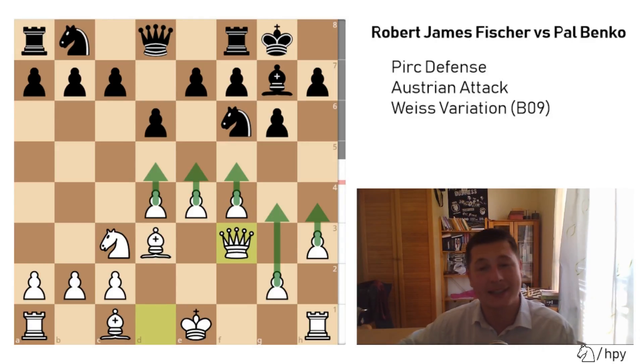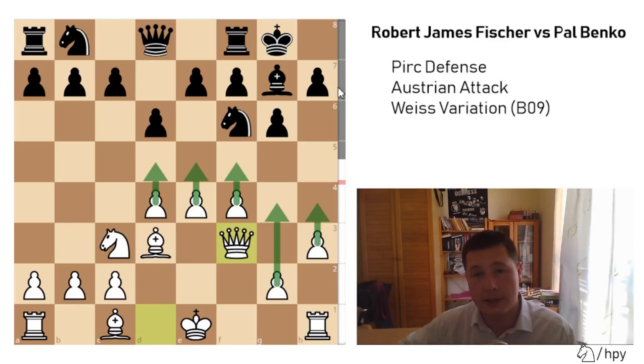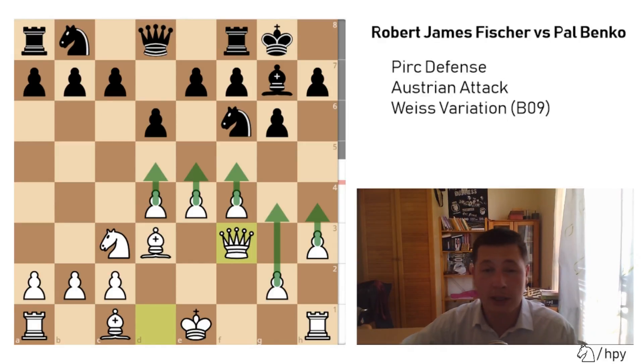That's exactly why the game lasted only 20 moves — Bobby Fischer had a simple clear plan of attack and an easy game to play. Every move was logical, and Paul Benko could only go wrong on each move. You can see the engine evaluation on the right side of the board — White is already about plus 0.7. From a human perspective, even if the engines say this is equal, White is simply practically better.